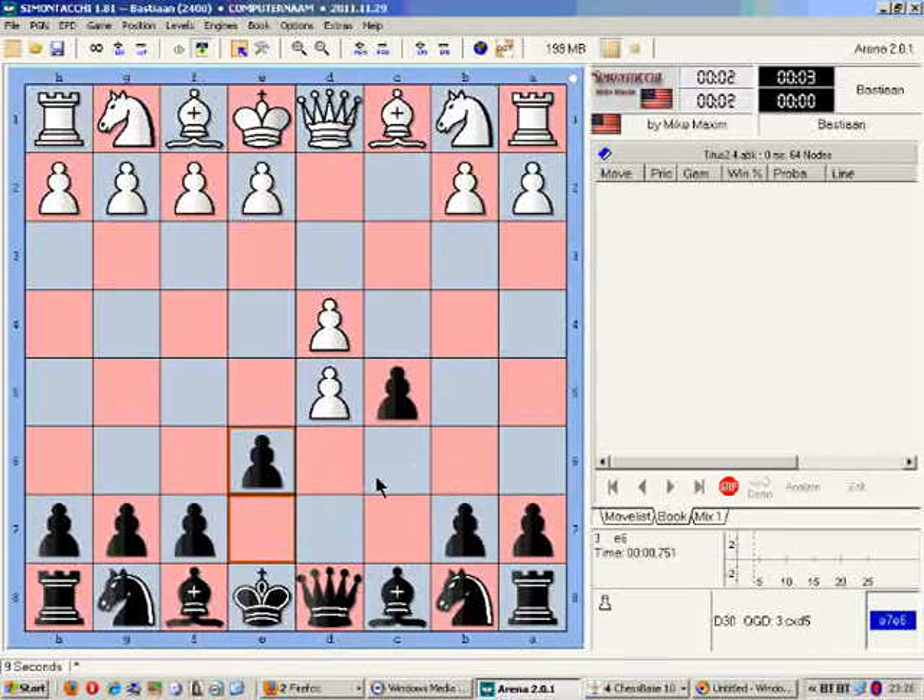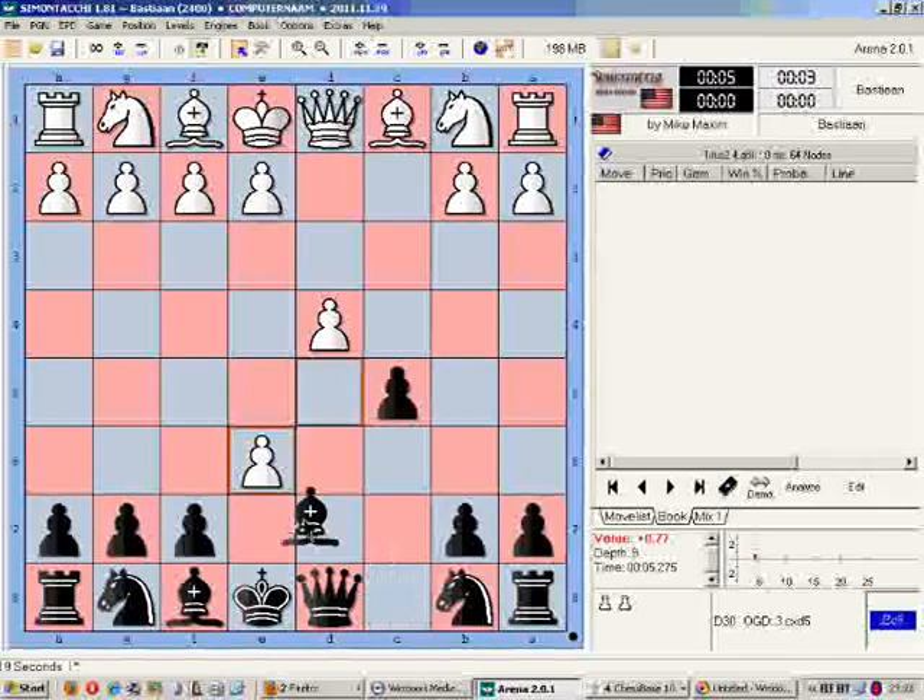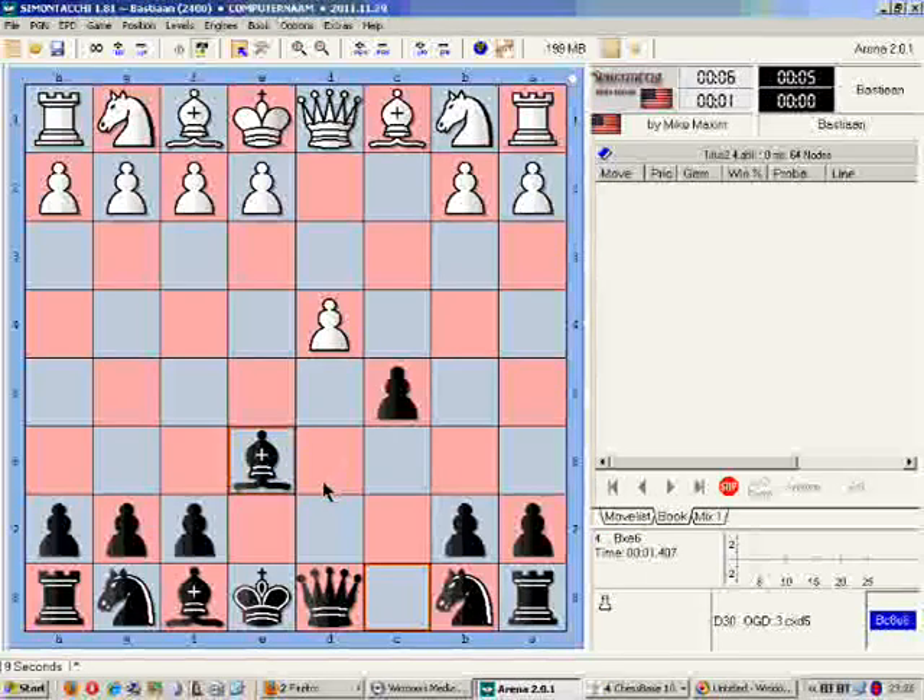Hi, this is Bastian and today we're going to play against an engine called Simon Tashi, which is rated about 1900.